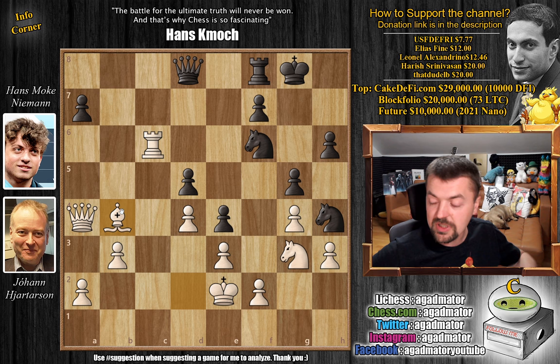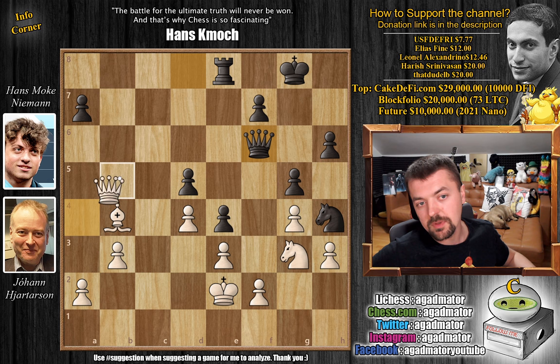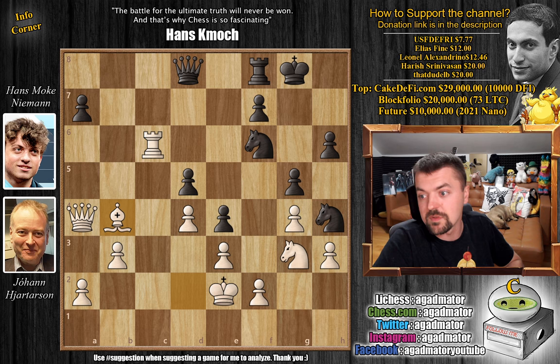Because your rook is hanging and there's no way to defend it. Once you move the rook, white captures on f6 — queen captures, we pick up a free rook, white is up a piece, of course the position is completely winning. So after bishop b4, Niemann resigned. A brilliant, brilliant victory — only 27 moves for Johan Hjartarsson, Icelandic grandmaster.